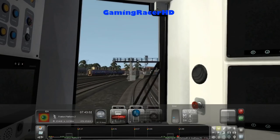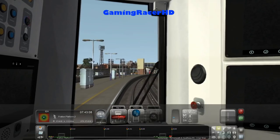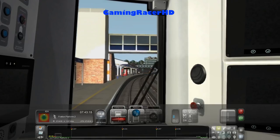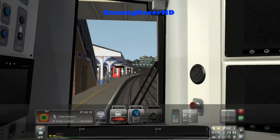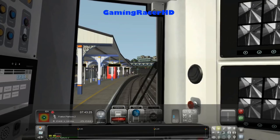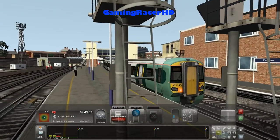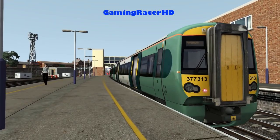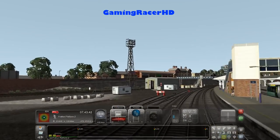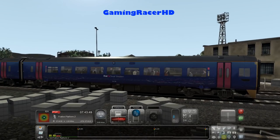I can't really do anything about that. I should have probably known anyway — I've driven this route so many times. It does curve into Fratton station, so I only expected an 85 mile an hour speed limit coming into Fratton. But anyway, we made it safely. Nice screenshot — got a nice 158 here in the First Great Western livery.